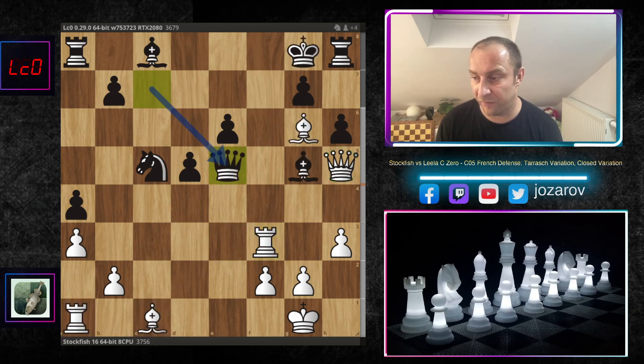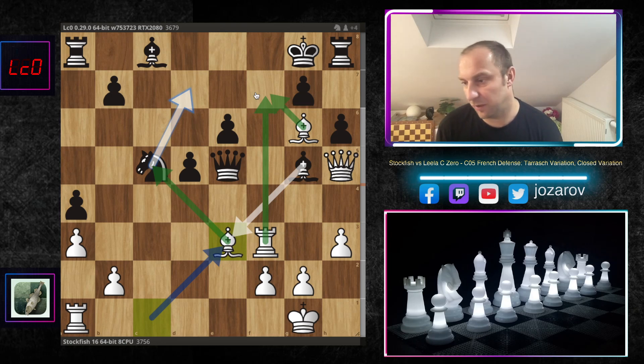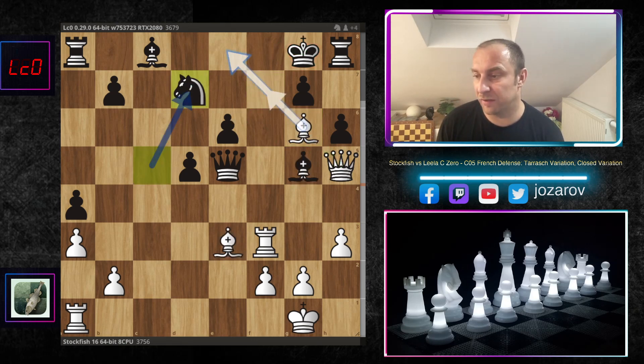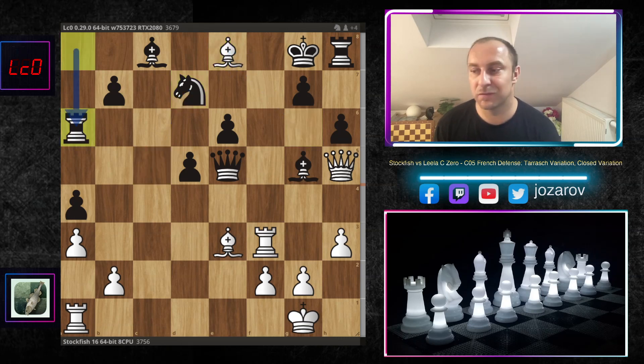After rook to f3, queen to e5 by Leela C0, getting the queen into the game and trying to force piece trades. But now comes a beautiful move - bishop to e3, hitting the knight on c5, controlling both diagonals, still keeping pressure around f7. Not a good game for black anymore. If you play bishop to e3, bishop to f7 is very messy. If king to f8, then bishop to e6 and queen to f7 is simply winning. That's why Leela tried knight to d7. Stockfish continues with bishop to e8, and rook to a6 tries desperately to bring more pieces into defense.